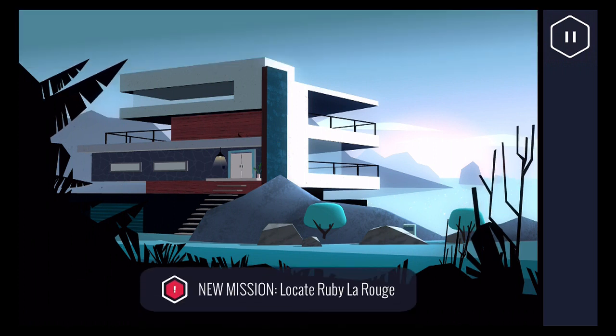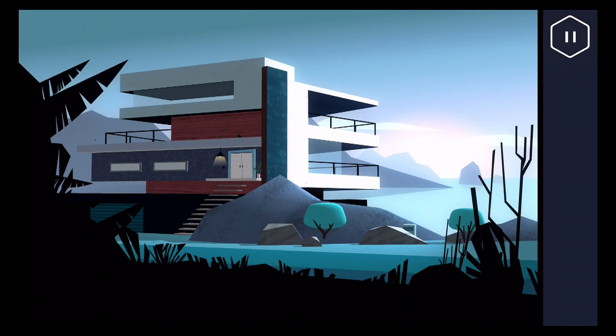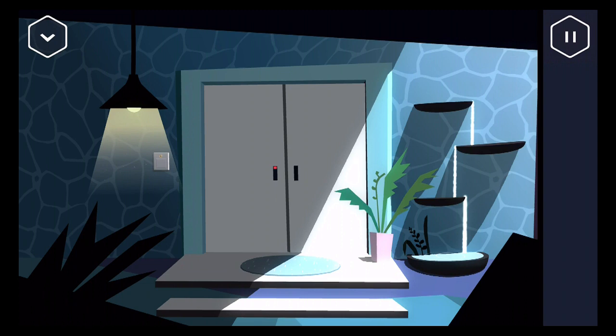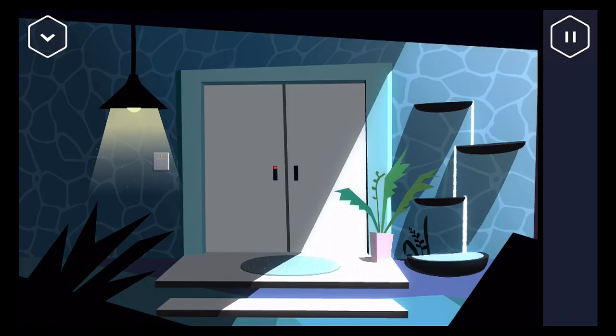So, as you can see, you're Agent A and your mission is to find and locate Ruby LaRouche. She's an enemy spy who keeps killing off your fellow spies, and she just killed off your chief too. Your mission is to find her and bring her to justice. So this is her lair. I'm not going to show you too many puzzles — I just want to show you how the game works. We're now at her front door.